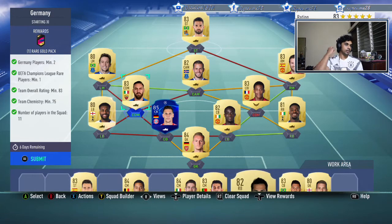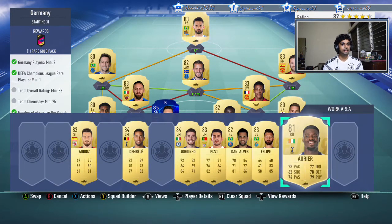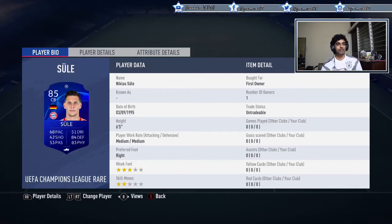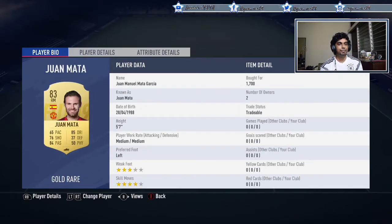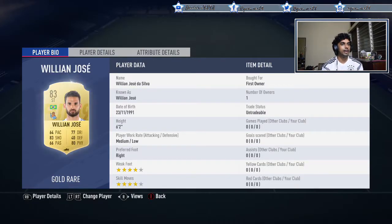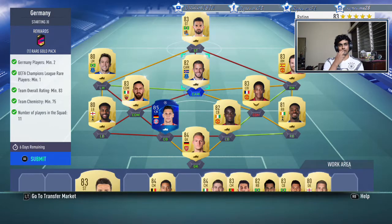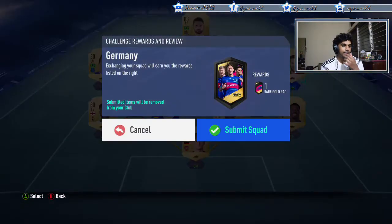That makes a huge difference. So that's the first squad. The untradables are: Aurea, Eric Bailly (tradable, only about 2k), Sula, Danny Rose, Martial, De Rossi — all untradable. Mata is tradable, Bernard untradable, Sigurdsson untradable, William Jose untradable. Only Mata, Sigurdsson, and Eric Bailly are tradable; the rest are untradables. Very cheap overall — Mata I bought for about 1,700 coins. Let's submit.